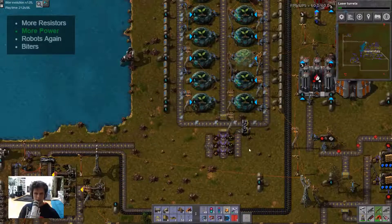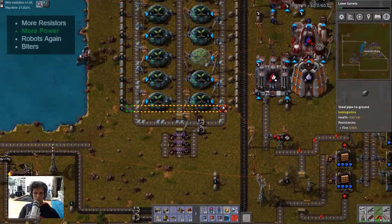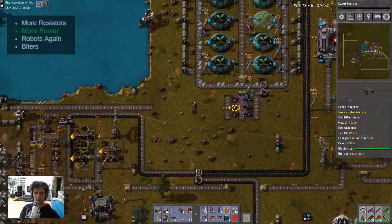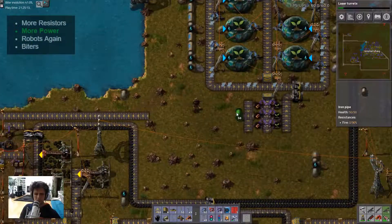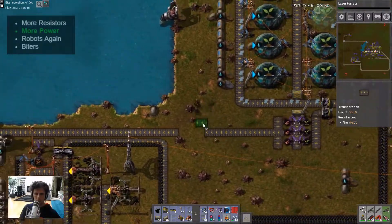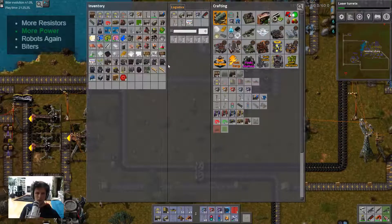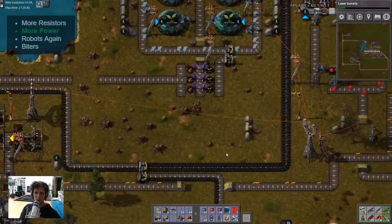You just need some seedlings to get started, which is fine. That gives us water everywhere. We need more glass houses, but for that we need more glass which we don't have at the moment, so that's fine. Wood. We need some iron plate.